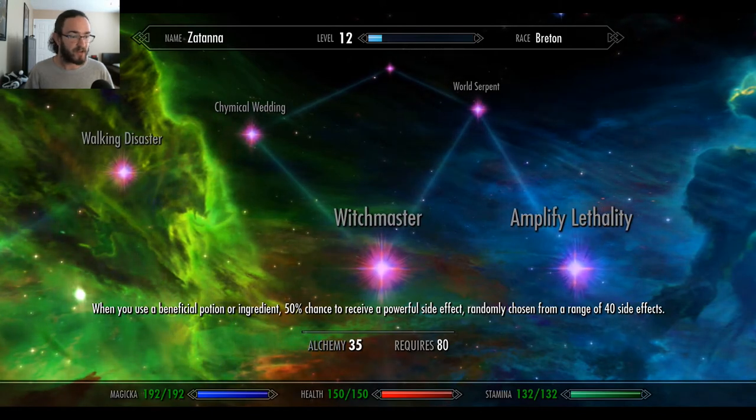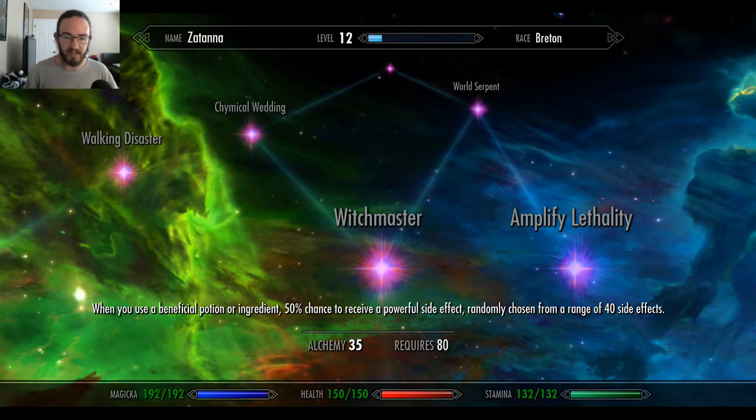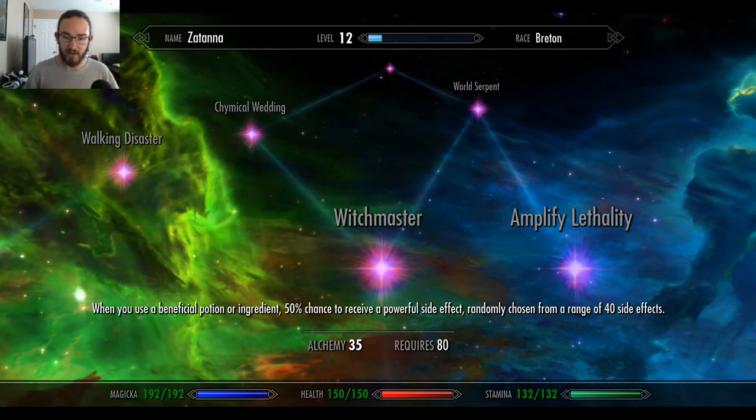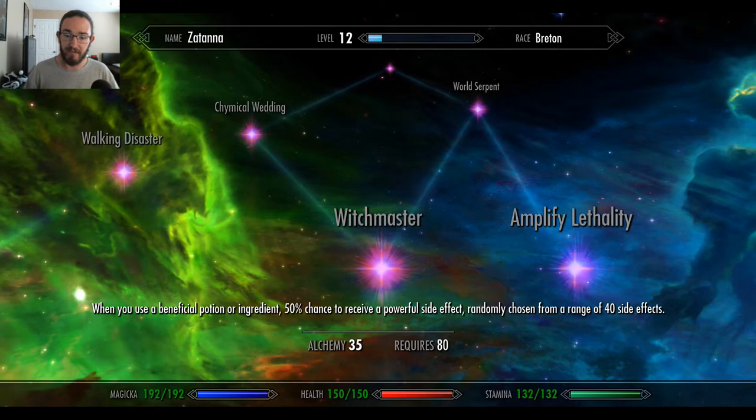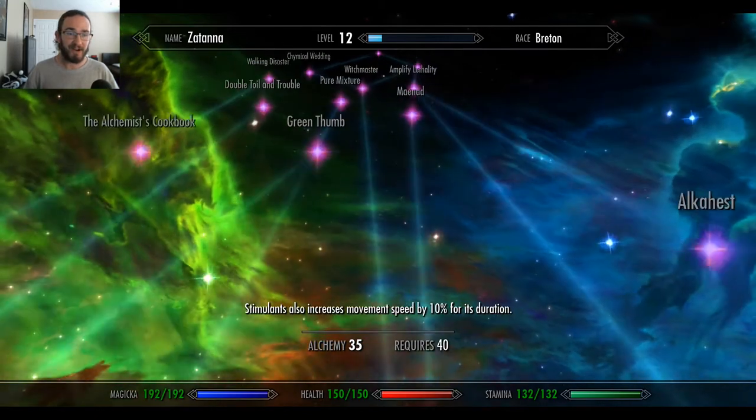Witchmaster: when you use a beneficial potion or ingredient, 50% chance to receive a powerful side effect, randomly chosen from a range of 40 side effects. Oh Lord, what are they going to do?